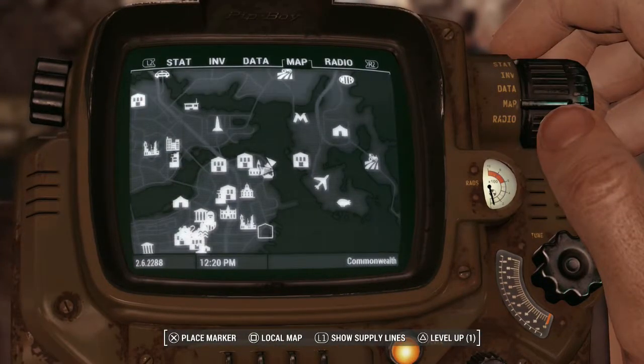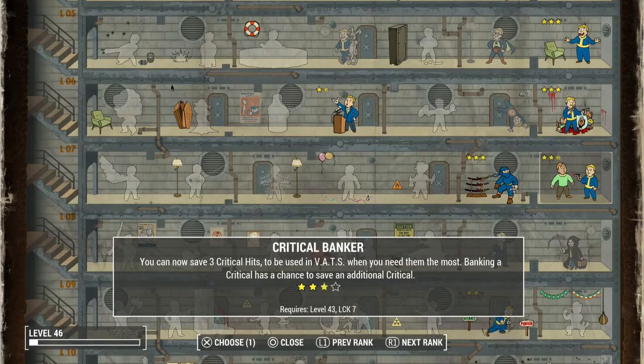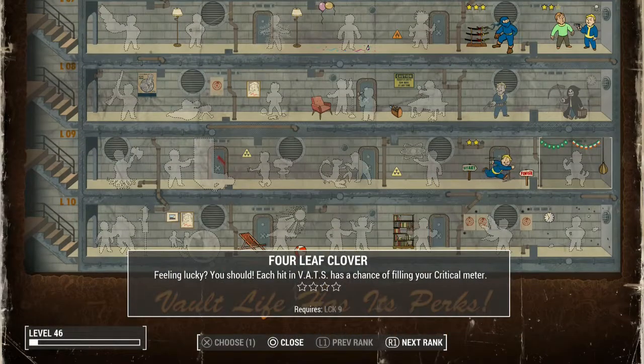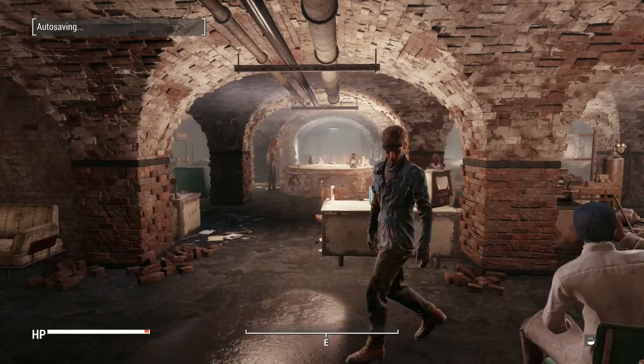Hey, we leveled up. So let's pop over to our perk tree. Up to level 46. Feels good. Let's see what we have available. We could start going into Grim Reaper. We could put another point into Luck and start doing Four Leaf Clover. Or we could round off another point into Critical Banker, which I think sounds like a fantastic idea. So you can now save three critical hits to be used in V.A.T.S. when you need them the most. Banking a critical has a chance to save an additional critical. Really? I probably should have read that full sentence at some point, because this perk has been available for a while, and that's really fucking good. Awesome. We got it.